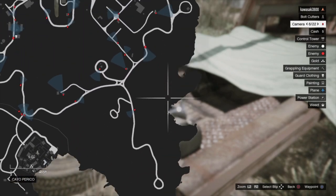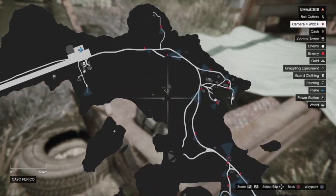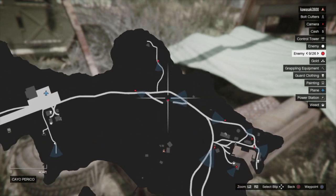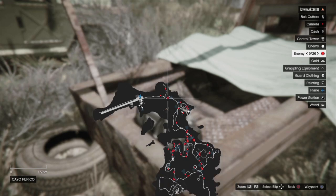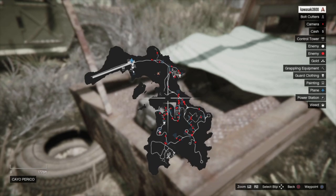I checked the lighthouse — there was no duffel bag. But again, check all the areas, including this place where I am. I checked the tower and there was nothing there, but this is RNG so it's super random. I figured I'd let you guys know because I know a lot of people are going to be really surprised when they come back here. Thank you guys so much for watching.